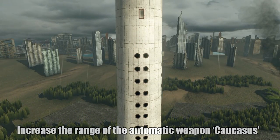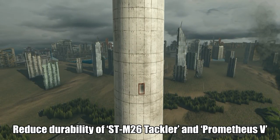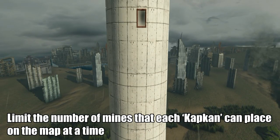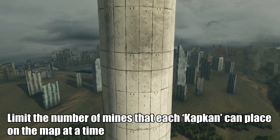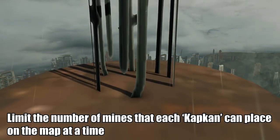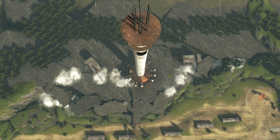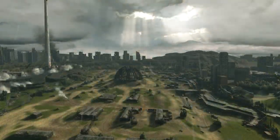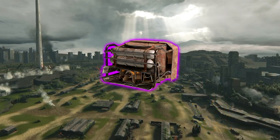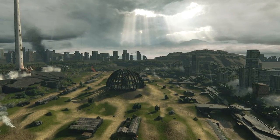Increase the range of automatic weapon Caucasus. Another nerf for Tackler — reduce durability of Tackler and Prometheus 5. Here's the bad news for Capcan users: they're limiting the number of mines that each Capcan can place on the map at a time. They might limit it or increase the reloading time — two possibilities. Capcan users are going to be really sad; the pack is not cheap either. This is Crossout — nerfs and buffs are like Thanos snapping his finger. Always beware when buying a new part — it might get nerfed.